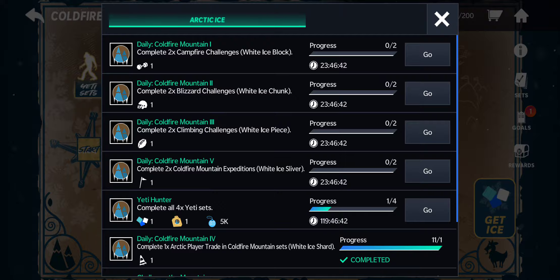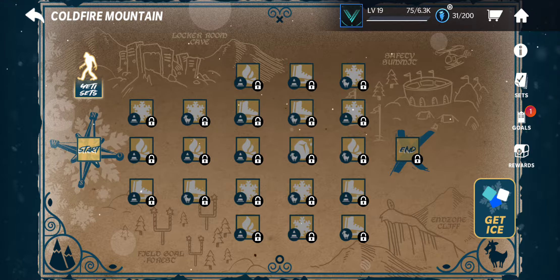For every two challenges you do, you get like a tour or something, and you put that towards getting Marvin Harrison. It takes a while to get it done.